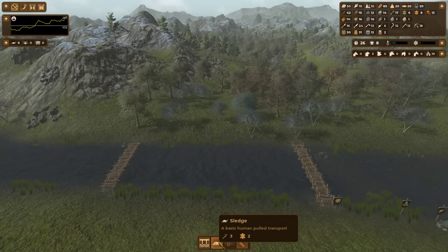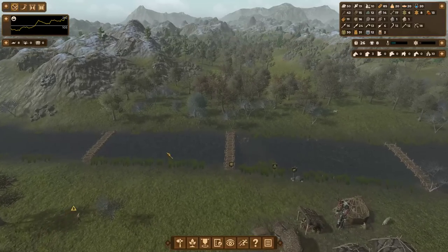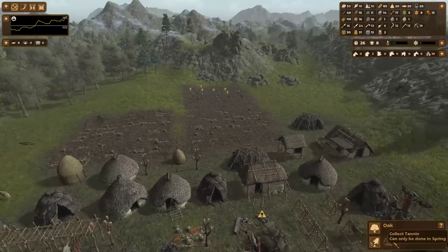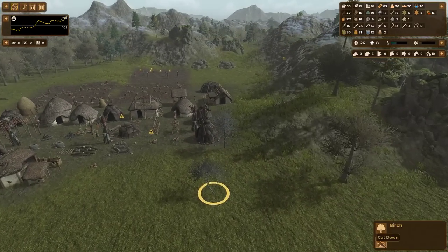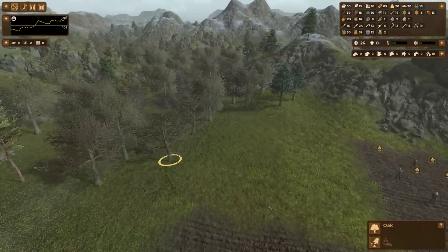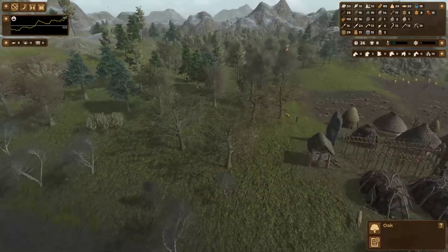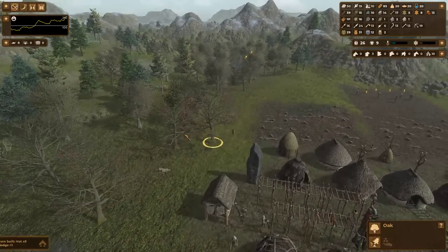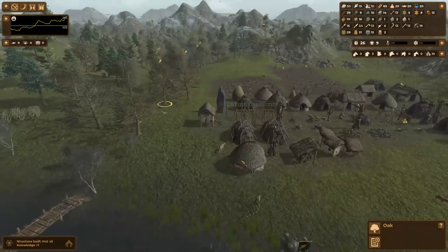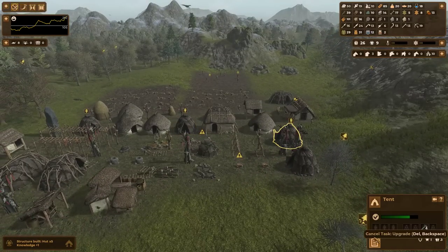If I absolutely needed the wood that goes into them, I could break them down. That is a pear tree, but I'm going to cut that down anyway because it is sort of encroaching on where I want to expand my village. I just built my fifth hut, so this hut is all set, which means — as I promised — time to upgrade the old tents to huts.